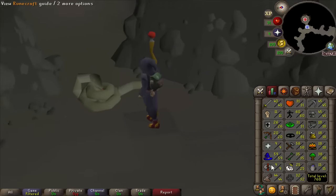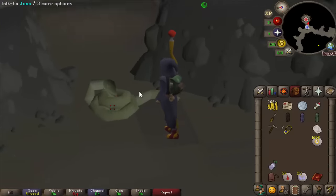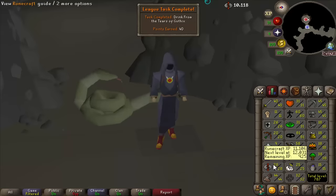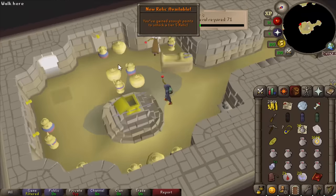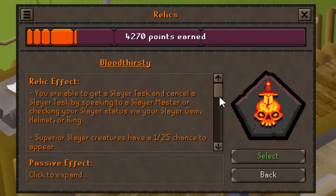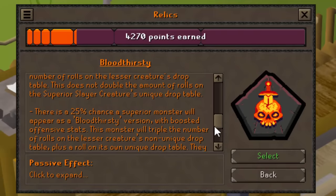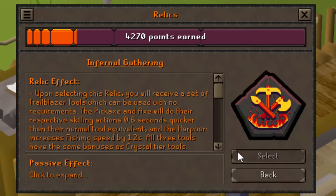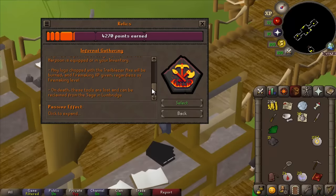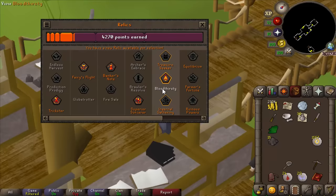I think this Tears of Guthix is going to go on Runecrafting. Is it worth using right at the start? I think it probably is — it has the biggest effect. Runecrafting XP: 10k. And that is enough for a tier 5 relic. Tier 5 is an interesting one — Treasure Seeker makes Clue Scrolls so much better, Bloodthirsty makes Slayer a lot better but you can't actually pick your task. Infernal Gathering makes skilling a lot better but I don't think it works with tick manipulation and no one else has this relic to test it. The Slayer one not being able to pick your own task is really throwing me off — you already get a real boost to Slayer from the fourth tier passive, so I don't think I'm picking Slayer.